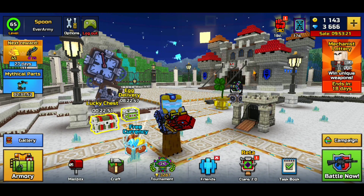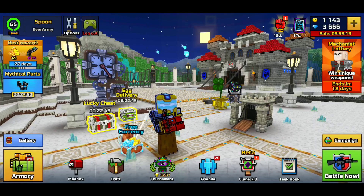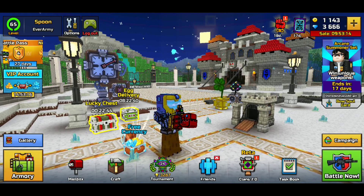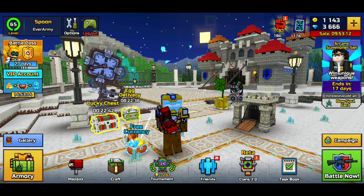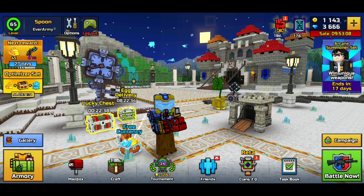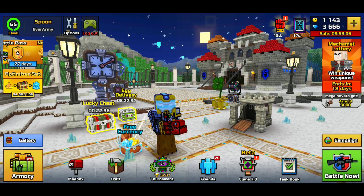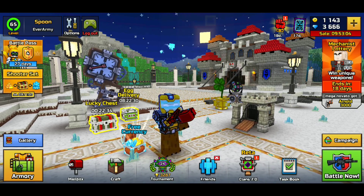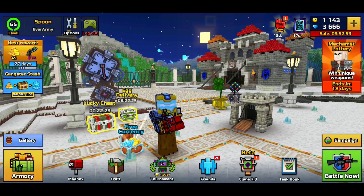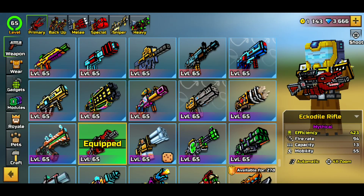Real quick — you guys can see in the top left corner my name is Spoon. The reason why my name is Spoon is because if your name is Spoon, it shows developers that you'd like to see prices reduced in Pixel Gun 3D. So if you want to support this movement, go ahead and make your name something Spoon-related in Pixel Gun 3D.